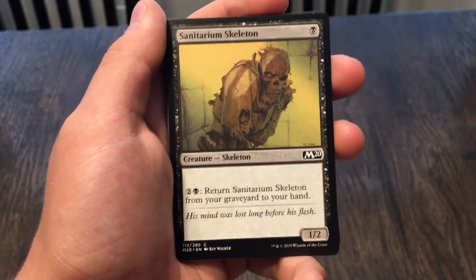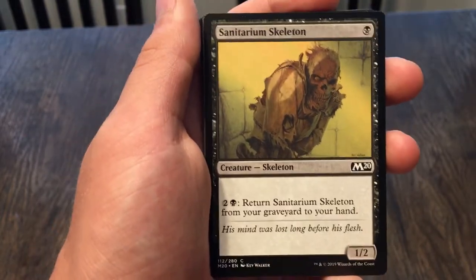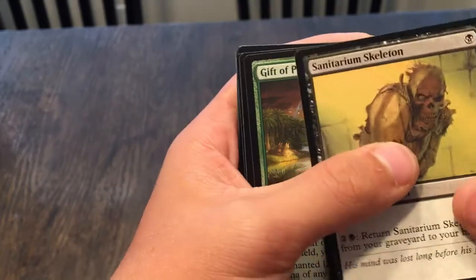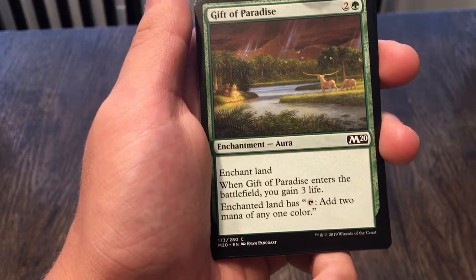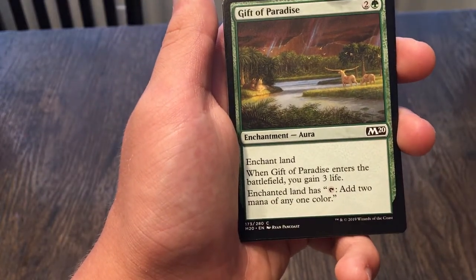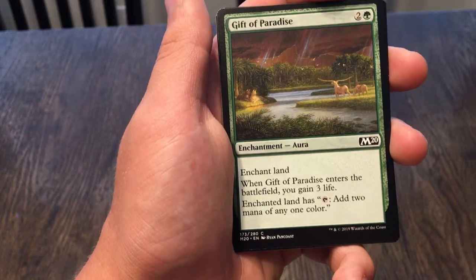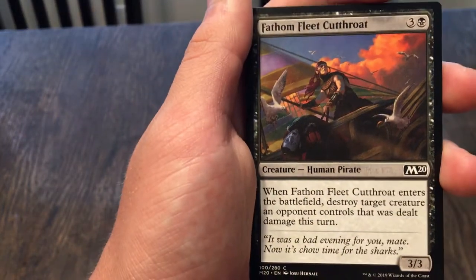Sanitarium Skeleton: a 1/2, pay three to return it from your graveyard to your hand — keep getting it back. Gift of Paradise: enchant land, when it enters gain three life; enchanted land taps to add two mana of any one color — pretty solid. Phasm Fleet Cutthroat: a 3/3, when it enters destroy target creature an opponent controls that was dealt damage this turn — we saw that one in the other pack.